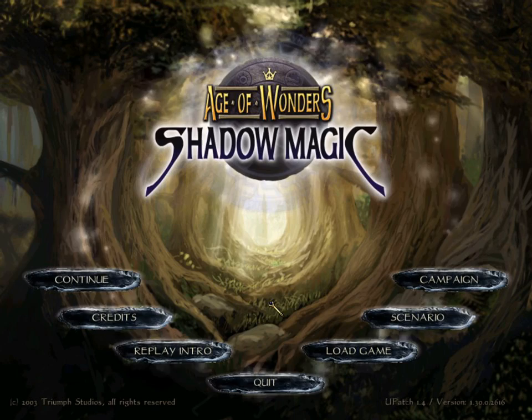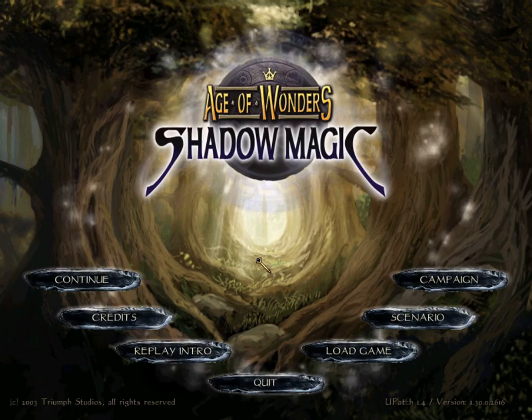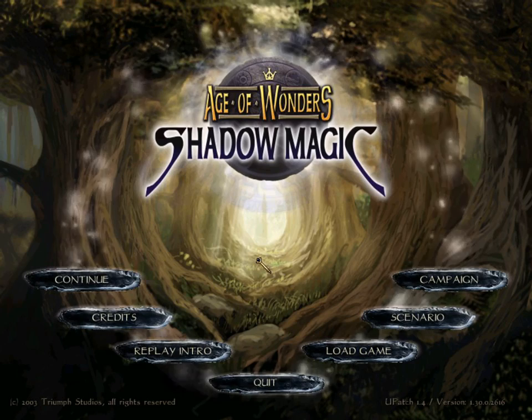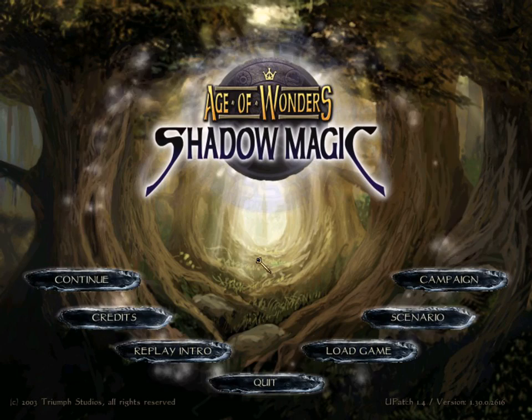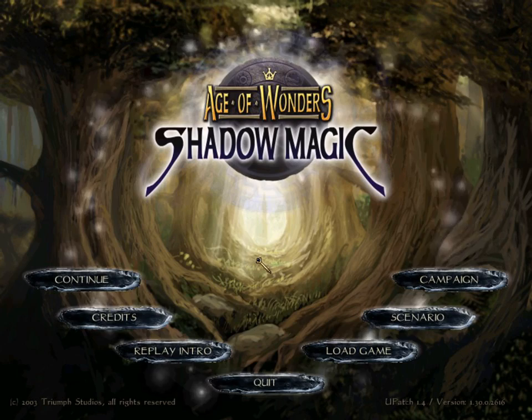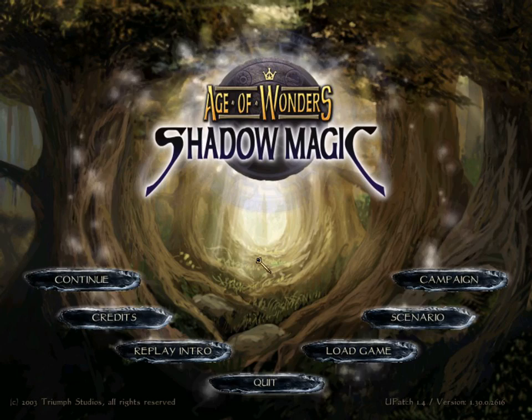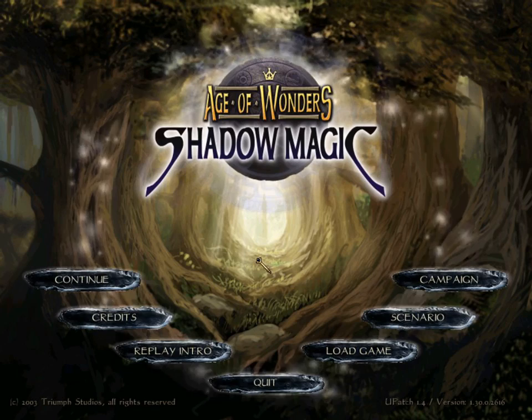Let me tell you a couple of things going on here. Number one, if you look down at the bottom of the screen, I am using U-Patch 1.4. I'm playing the GOG version of the game. U-Patch 1.4 is an unofficial patch - it's really more of a mod, but it's primarily focused on bug fixing and balancing, very light on the balancing. It's similar to what Triumph Studios might have done had they continued patching the game. It fixes some bugs that drive me crazy, so we're going to use it.